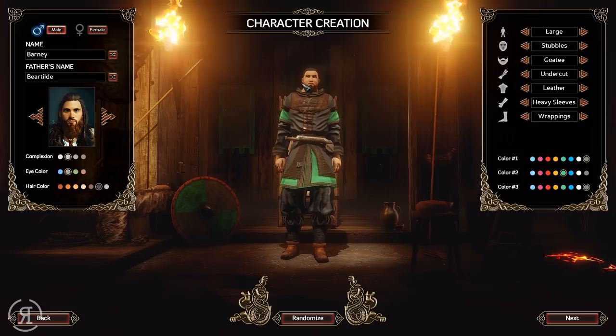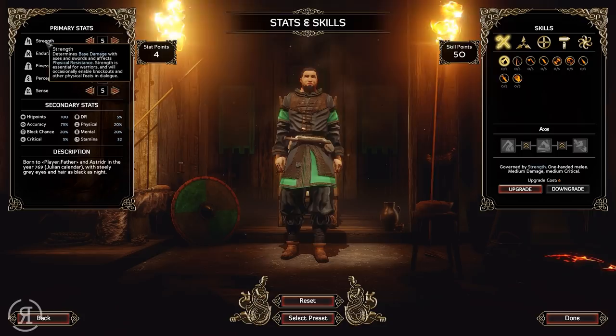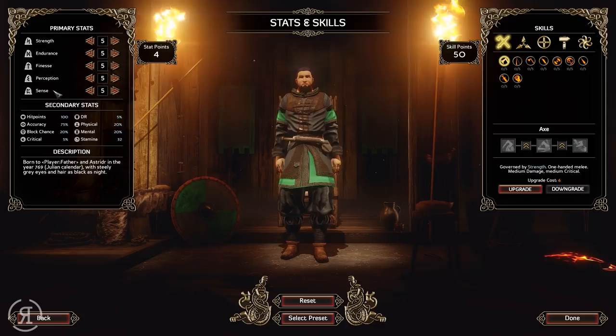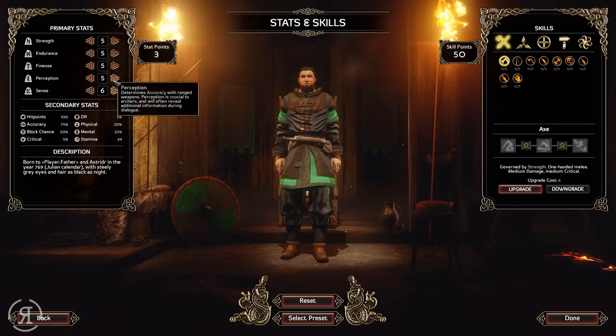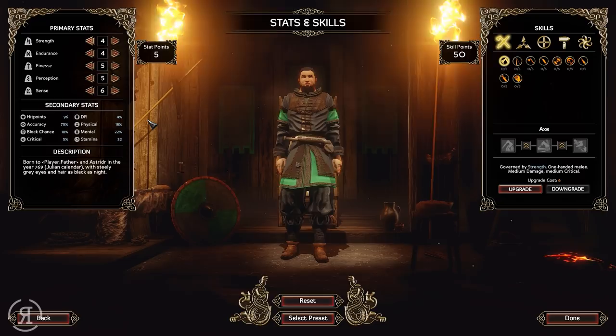What are we going to do here with primary stats? Strength determines base damage with axes and swords and affects physical resistance - strength is essential for warriors. I think what I'd like to do is be a persuasive character, so we can have all of our companions and various people that help us. The one-on-one combat is going to be extremely difficult though. Sense will often reveal additional information during dialogue and determines accuracy with ranged weapons. Finesse is important for range characters and fast-handed rogues. I can reduce endurance and strength - it's very Fallout-esque in this respect.